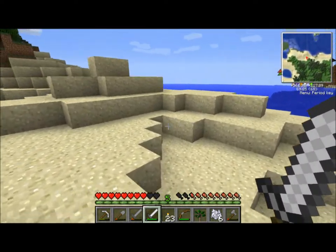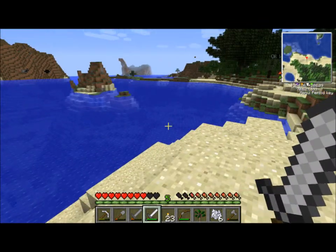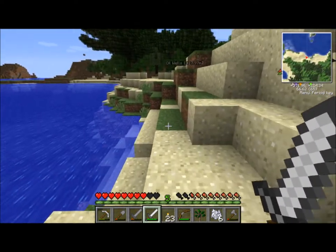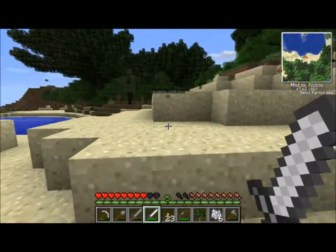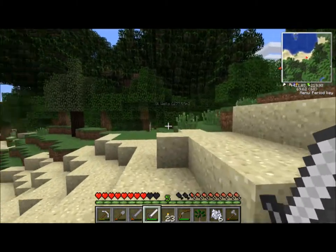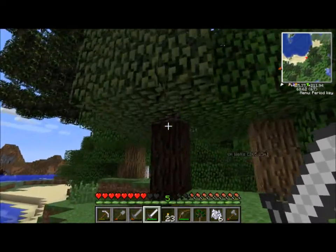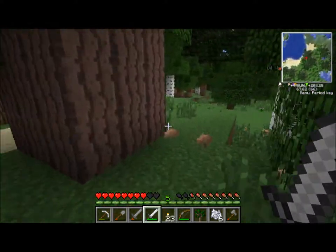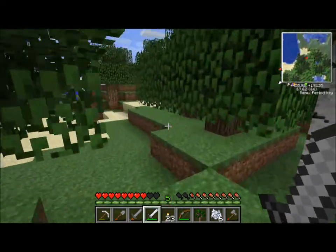Not too far, though — not as far as I've been previously. What we're looking for is some sugar cane. Sugar cane is how you make a book, and we're going to kill a squid afterward, once we've found some sugar cane. We're going to squirt its ink sack all over the book. Oh look, another rubber tree — that would have been helpful about yesterday ago.